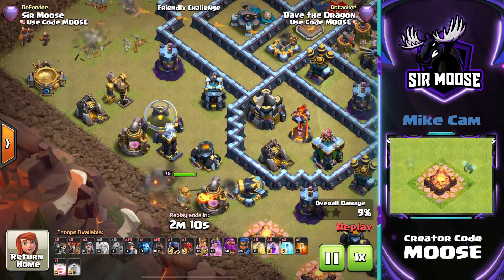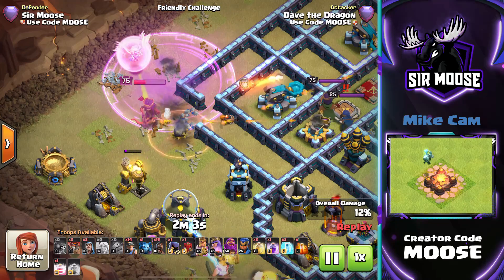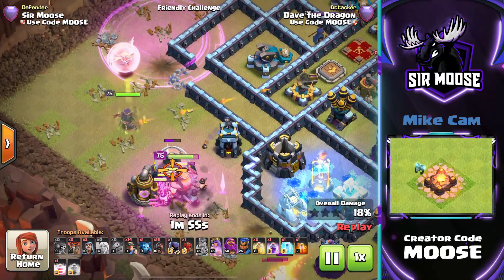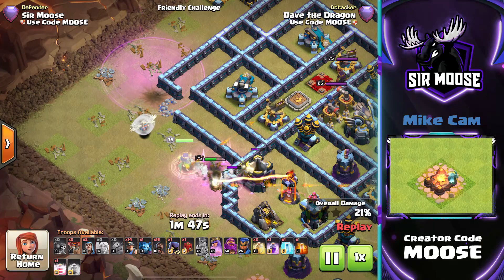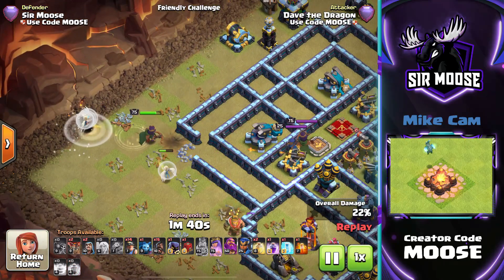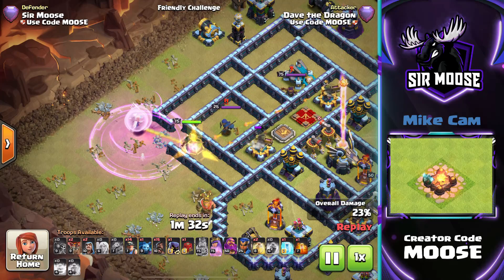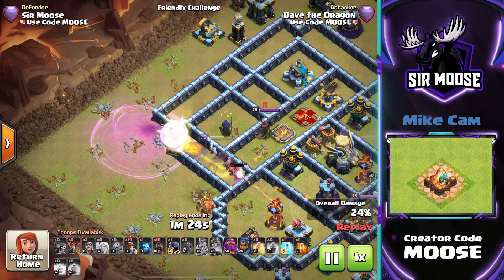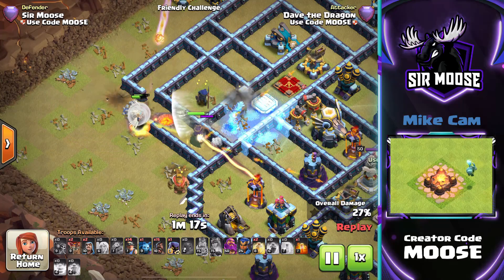Town Hall 13 — this is where you get donated the max level recall spell, level 4 with 90 troop capacity. That means we can recall four healers plus the queen, because we don't have any pets at Town Hall 13 yet. The queen's refusing to go into the compartment with the Scattershot — so we'll recall her, leave one healer behind, and put her back on the battlefield through a different gap. The way you can use recall spells is absolutely amazing. For Town Hall 11, 12, and 13, make sure you can get recall spells donated and do give queen walk a go — it's powerful and easier than ever.